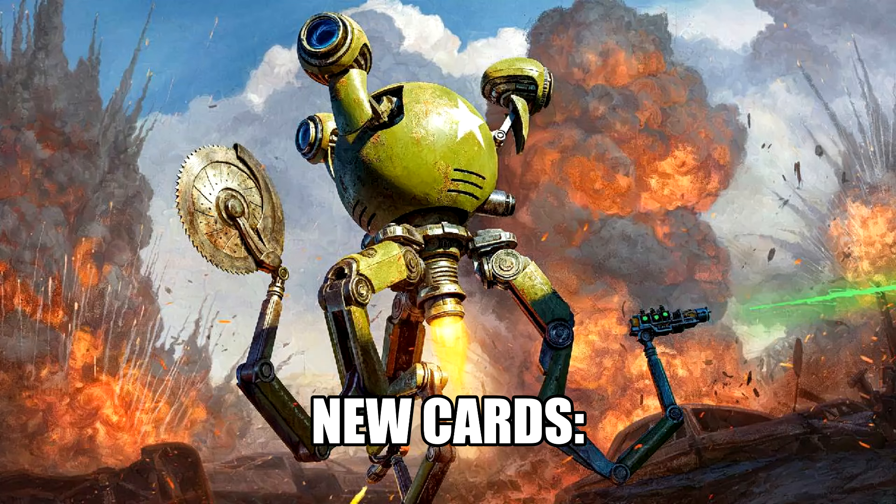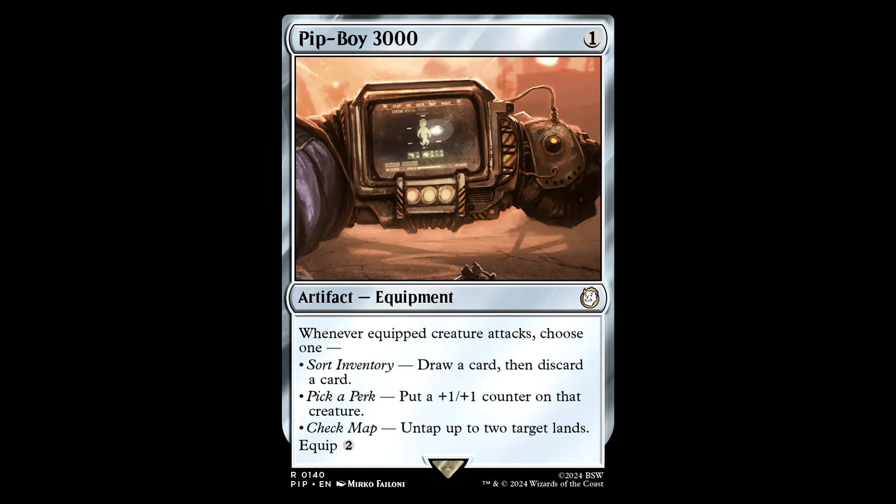So let's take a look at some of the more impactful new cards — there are some really neat ones. First up, we got a really neat little one-drop: the Pip-Boy 3000. This is an artifact equipment. Whenever an equipped creature attacks, choose one: draw a card, discard a card, put a +1/+1 counter on that creature, or untap up to two target lands — equip for two mana. It's some rather bland art, but a really neat equipment card. It's going to be a little looter engine, a power buff, or a ramp piece. The cost is fair, it comes down early — great one-drop in an equipment deck, especially one that cheats equip costs.